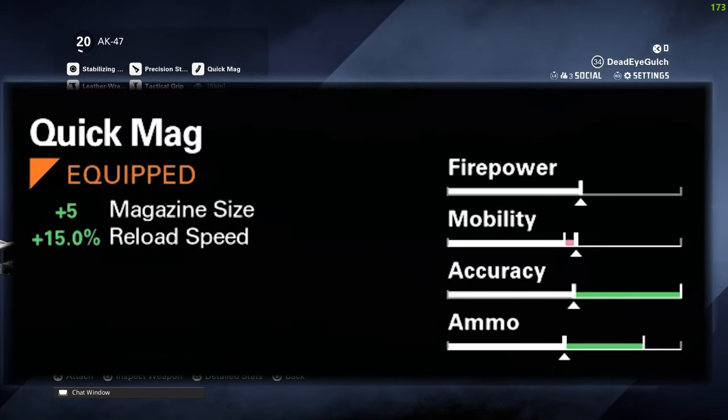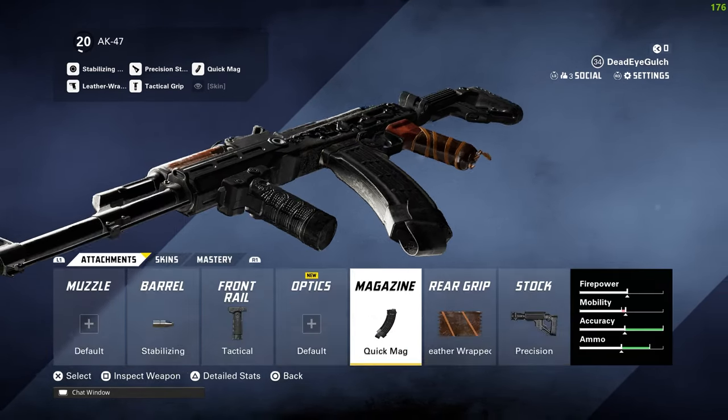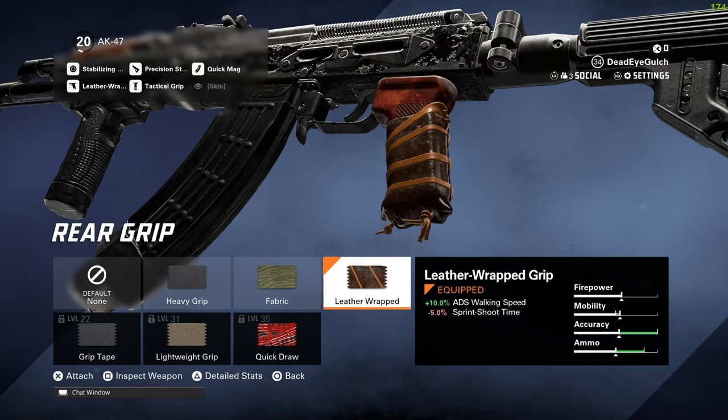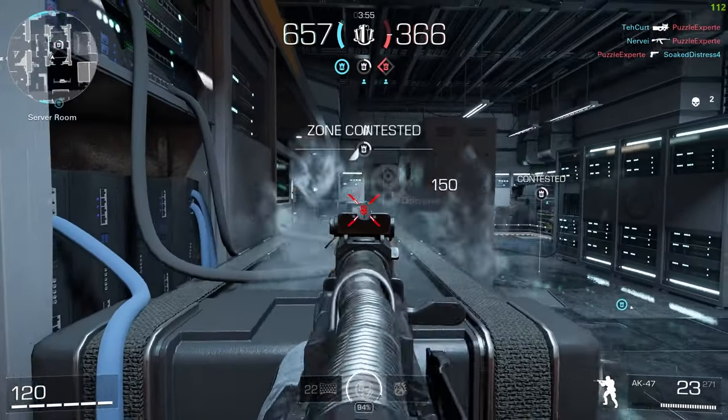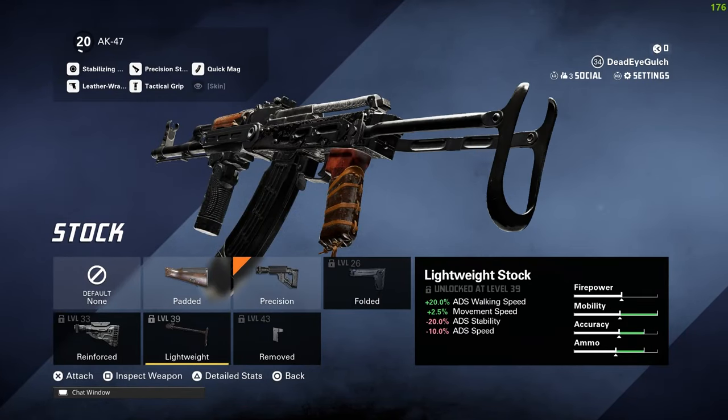For the mag we have quick mag, because it literally has no downsides — you get five more rounds and 15% reload speed. Lightweight mag is good too but I prefer quick mag since there are no downsides. For the grip, leather wrap gives ADS walking speed, because in this game you want to strafe, especially when peaking corners. You'll see in the gameplay how I jump-shot and shoot around corners.